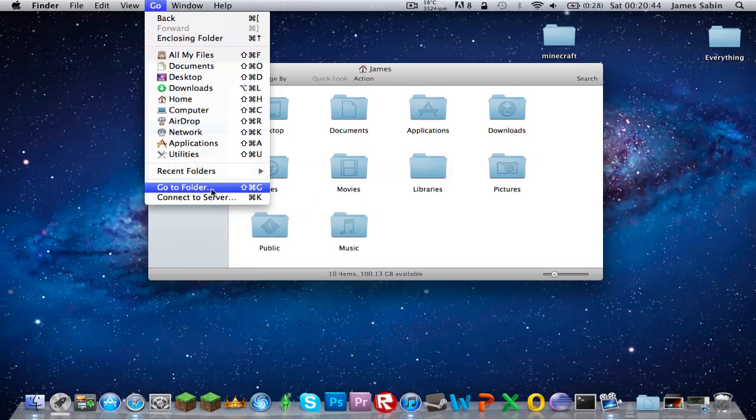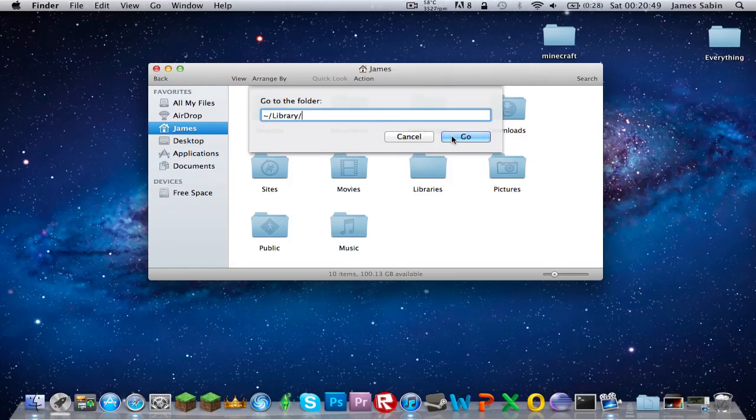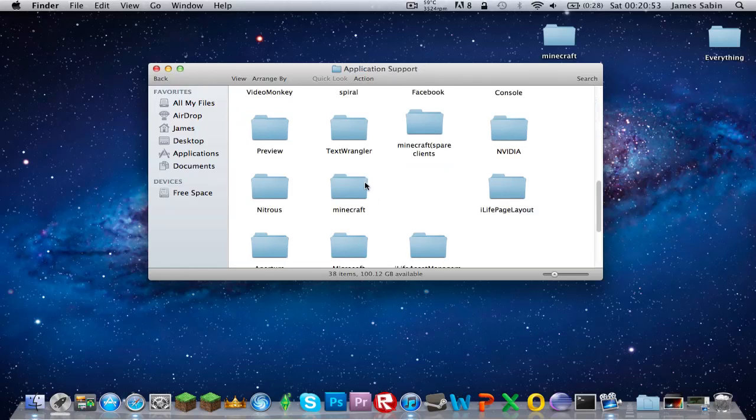For Lion users, go to Go to Folder and then you'll have this little code which will be in the description. Then go to Application Support and find your Minecraft folder. I'm just going to quickly remove that and go get a new one.